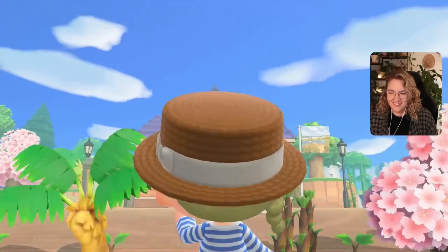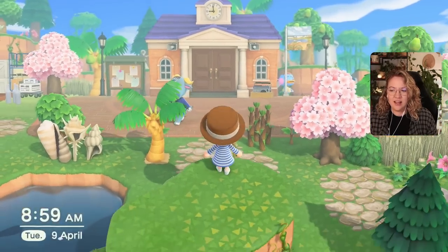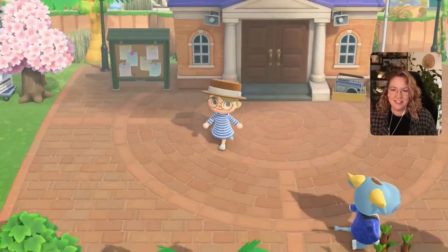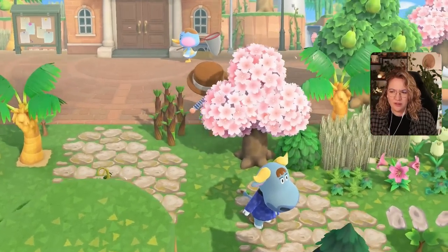The anchor struggles — that's what this is. After the lighthouse struggles, this is the anchor struggles. I think this is just going to be called 'Resident Services decorating.' I think I'm kind of happy with most of these.